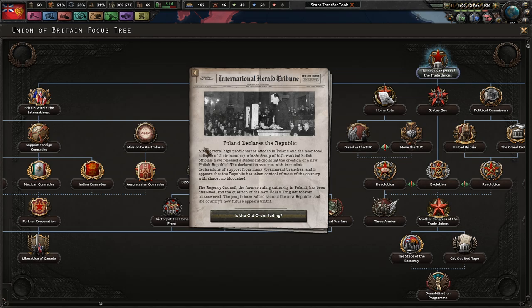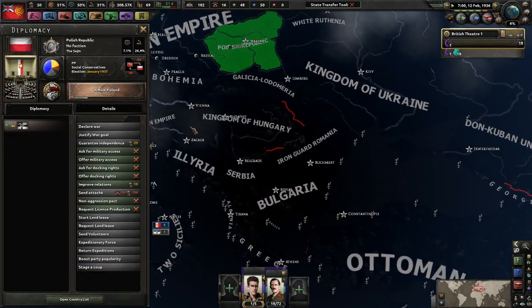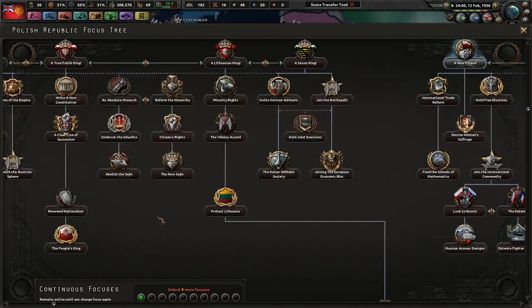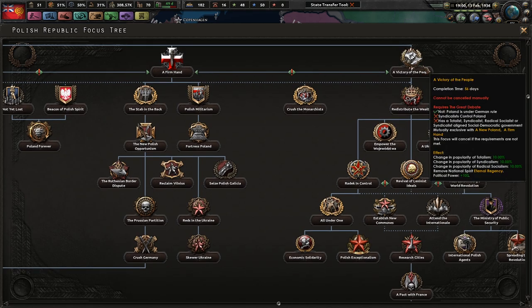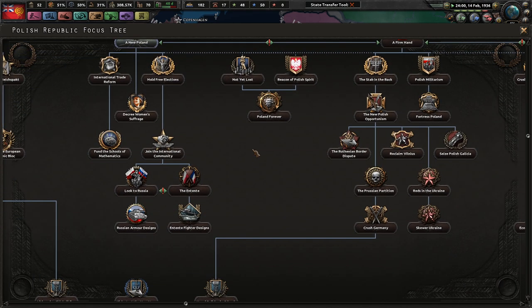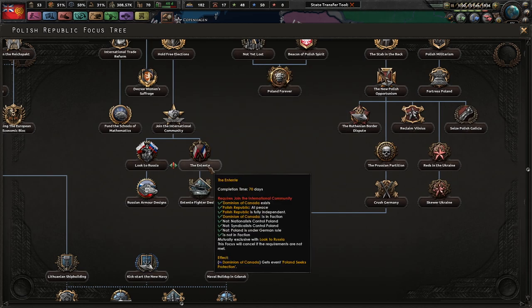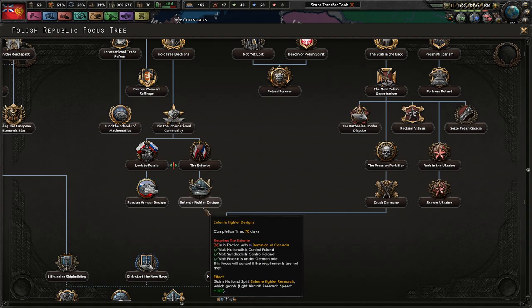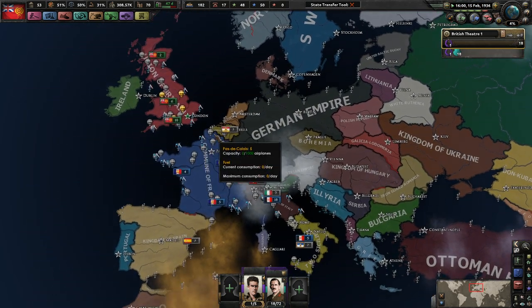The Austrian Empire has withdrawn from Italy. Poland has declared a republic. Does that mean anything for us? No, because it's not a victory for the people unfortunately - that would have been much better for us. 1936 State Council Union has begun. Poland seeks to join the Entente - I've never seen them join the Entente, it's such a weird thing for them to do.